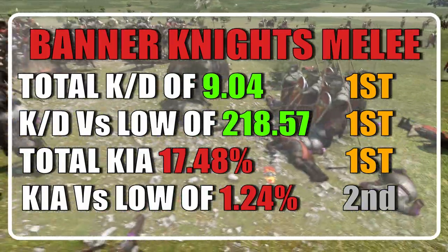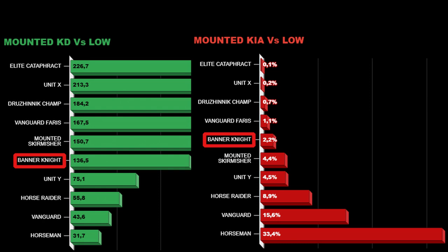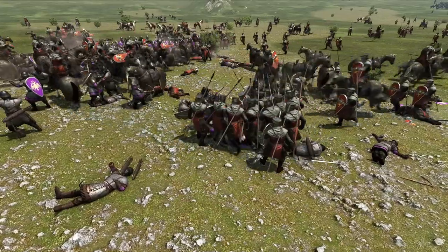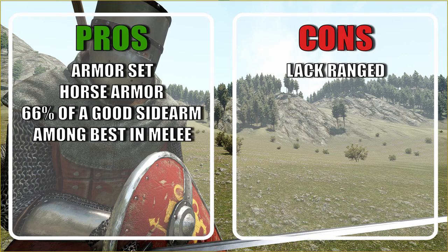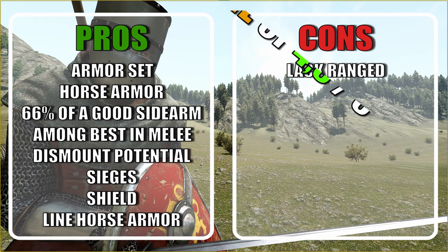Surprisingly, it looks like our beloved Banner Knights are far better infantrymen than cavalry. Let's list the pros and cons. Their general armor is very good; the horse armor is also a huge plus. They carry no throwables, making them a bit one-dimensional. They carry two good sidearms and a bad one. Their melee performance is not only the best out of all cavalry units but ranks in the top 3 across all units. This opens up a dismount strategy where you flank the opponent, dismount, and attack from the side. They are good in sieges, the shield is good for cavalry, and most of the line is well armored.